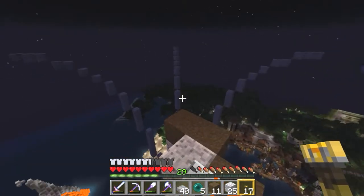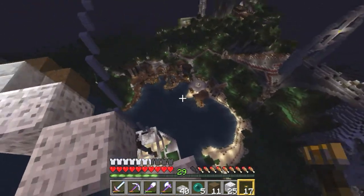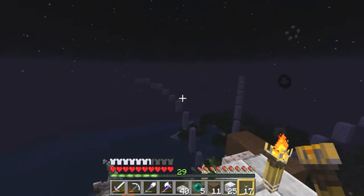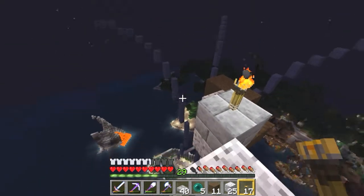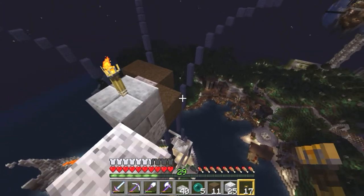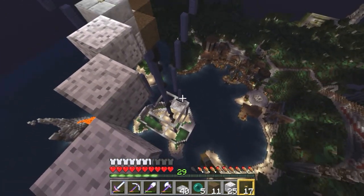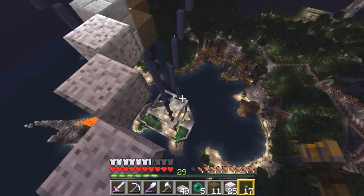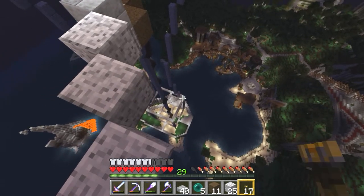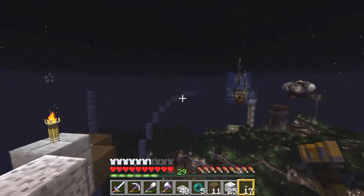Ranquest doesn't like diorite very much but we really needed something white for this — he's welcome to replace it with quartz if he wants. For these lines I followed a Fibonacci sequence to keep the proportions pleasant. I started at three, so: three, five, eight, thirteen, and then back — eight, five, three, two, one, one, two, three.